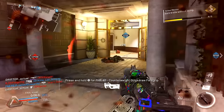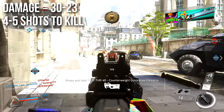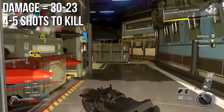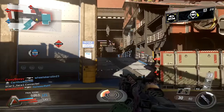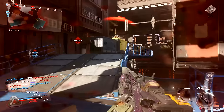First things first, let's talk about damage. It deals 30 damage up close and decreases down to 23 at a distance, meaning that it will always kill in either four or five shots, depending on how far away you are from the enemy. This makes it a very consistent feeling assault rifle and is one of the primary reasons that it is probably the most used assault rifle online.